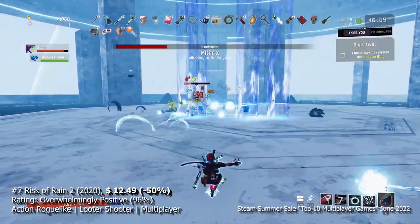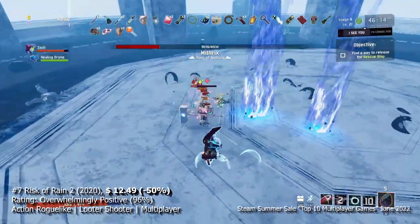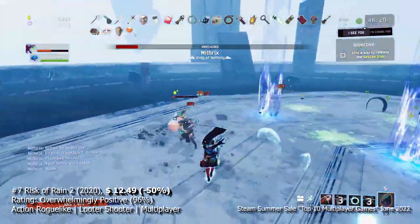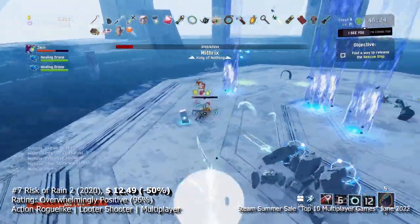At number 7, we have Risk of Rain 2, an action roguelike that puts you on an alien planet with everything trying to murder you. Shoot your way through the game with your friends, collecting loot all the while trying to survive and getting the hell out of there.